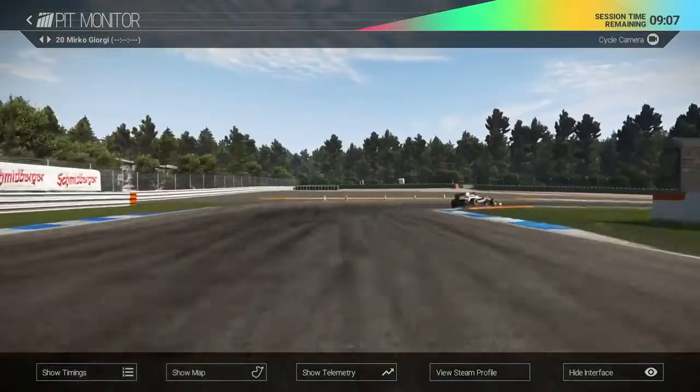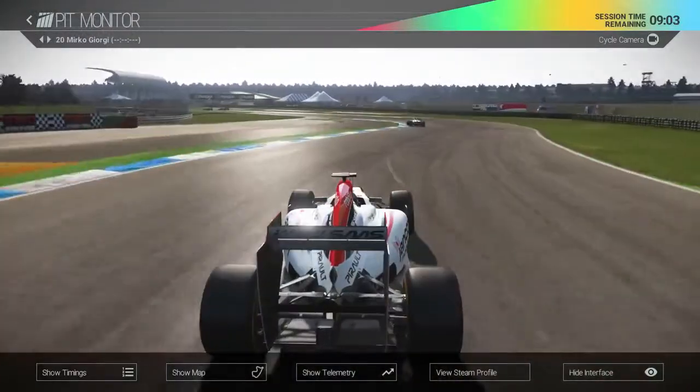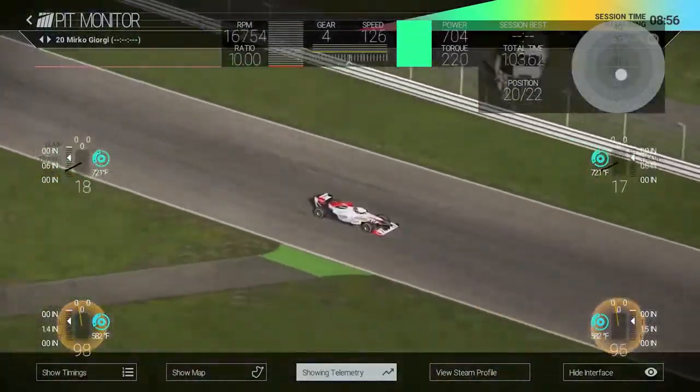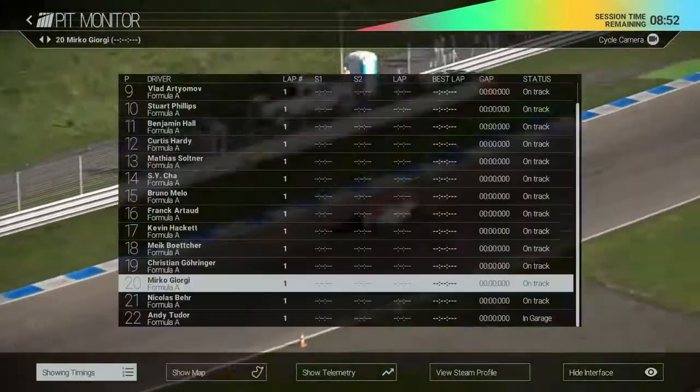If you want to check them out directly, we can use the monitor which lets us view any driver from either a series of onboard or broadcast cameras. You can also bring up the overhead track map, timings or vehicle telemetry that we hope is going to give players some valuable insight into the competition whilst they're waiting for the perfect opportunity to attack the track.